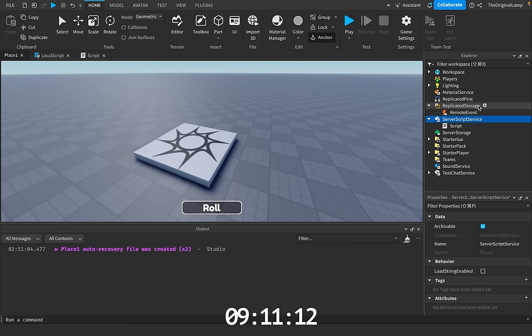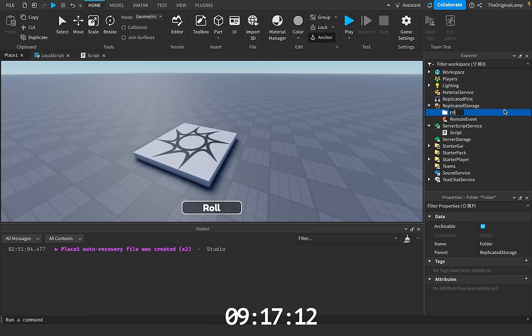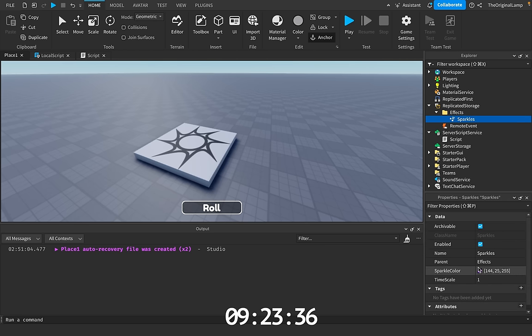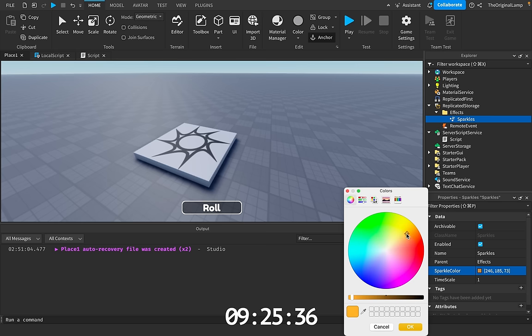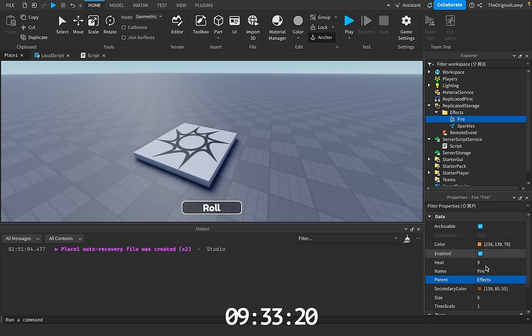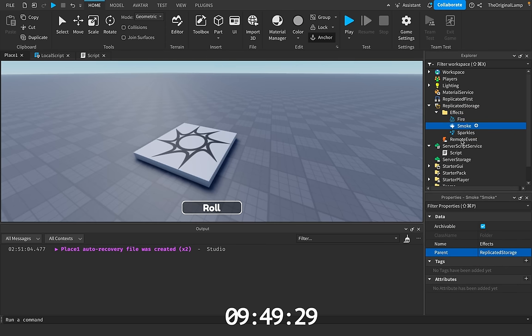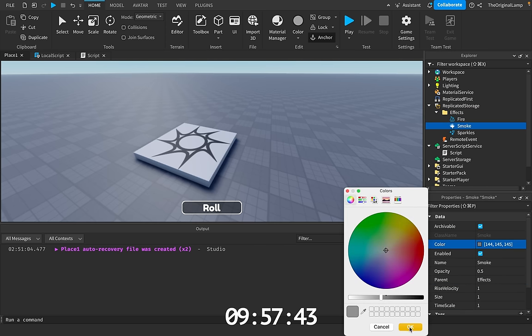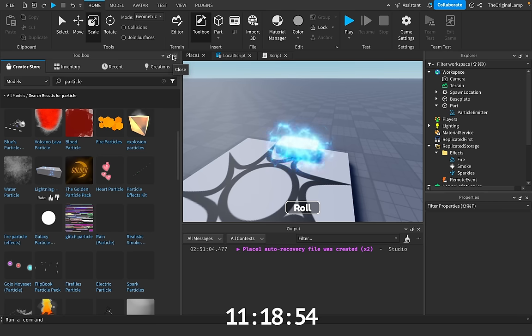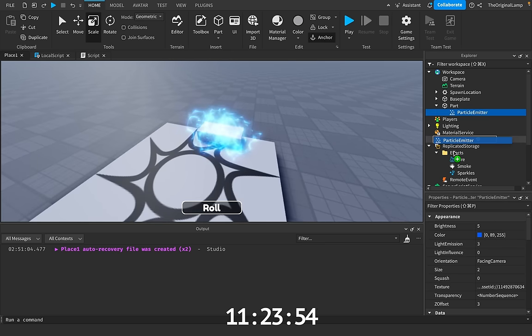Now what I'm thinking we do is just give effects to the player. I'll make a folder inside of replicated storage and I'll call it effects — or auras, effects, whatever. The first effect could probably be sparkles, maybe make them a little golden. Then we can make fire — green, I guess. We could then have smoke — a little gray smoke would be fine. And for the 1% effect, I opened up the toolbox and found this really cool-looking electric particle emitter, so I'll add that in here as well.